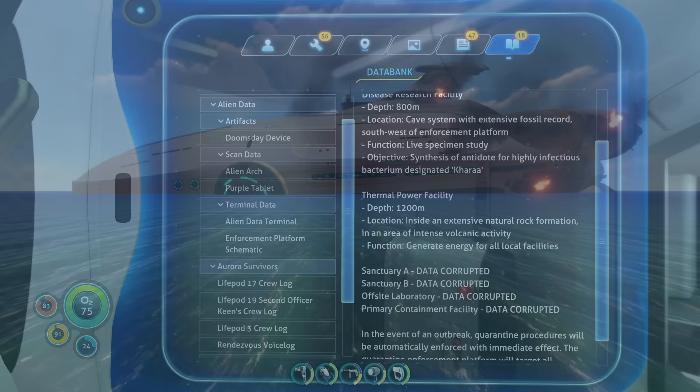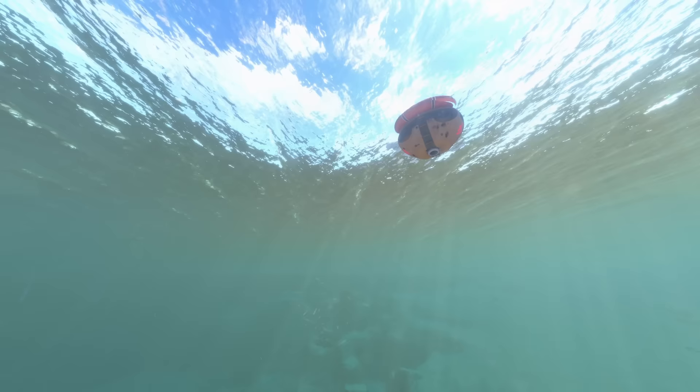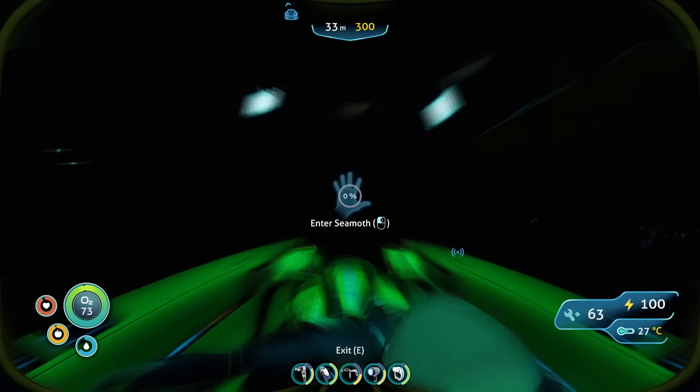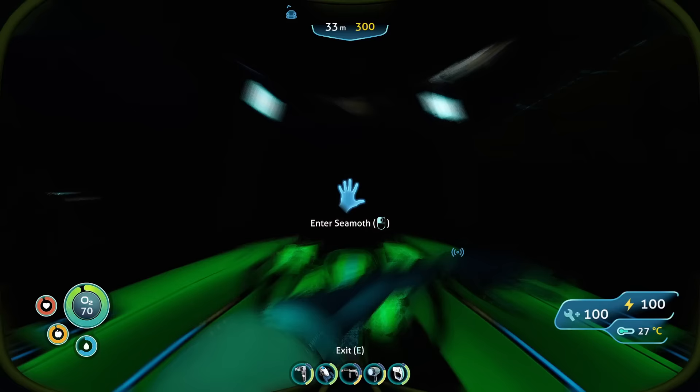The first time I played Subnautica was probably around 10 years ago, and getting to the Aurora was one of the most exciting and memorable parts of the game — it's just so cool to explore a shipwreck, let alone an alien one. However, my excitement is tempered by the task of actually getting there. While the ship floats above the water's surface, the true obstacle lies in navigating the biomes around the crash site. To get there, we'll need to traverse the reef, the mountain biome, and the deeper sections of the mushroom forest. The crash site is home to the infamous Reaper Leviathan. From here, the game transitions into a terrifying, heart-pounding horror experience.